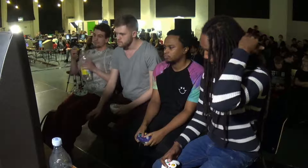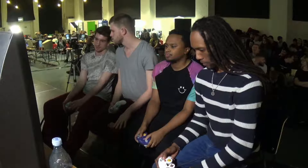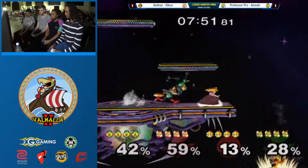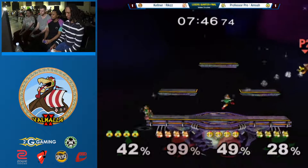Alright, 1-1. Prof and Amsa, the sizable favorites here, tying up the set. Yeah, they definitely want that run back versus Tripp and Over for sure. Alright, so we're going to Bats. Good stuff there on the follow-ups. Professor Pro is tearing up right now.